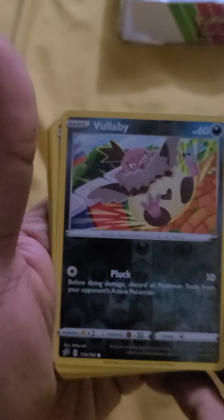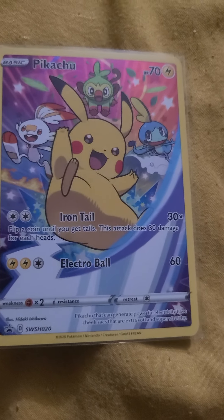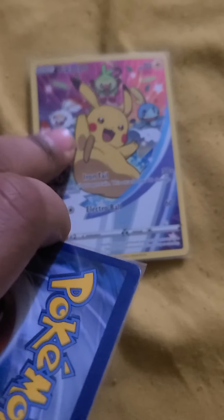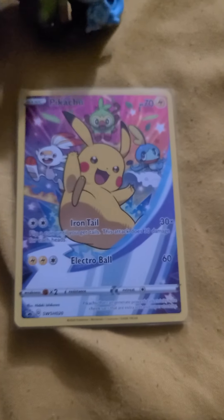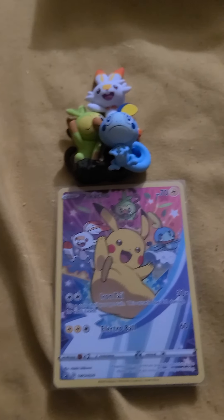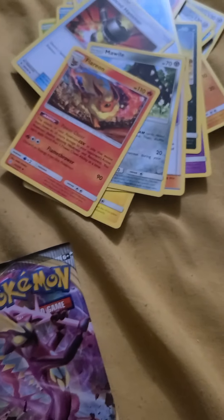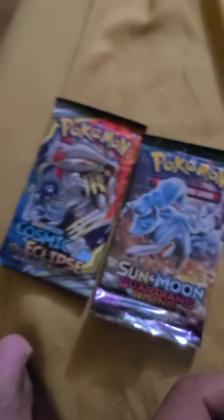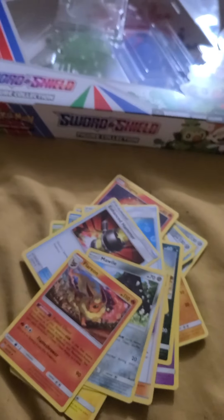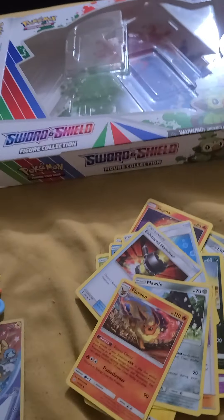Alright, let's just focus. I'm pretty much going to go over them, sleeve some of these up, and show you what I got in these packs. Going over the pulls for the Sword and Shield collector box. The promo that came with it is what everybody is pretty much looking for — that's the main reason for this box. You also get figures to go with the card. You get four packs: Rebel Clash, Rebel Clash, Cosmic Eclipse, Sun and Moon Guardian Rising, and another Sword and Shield.